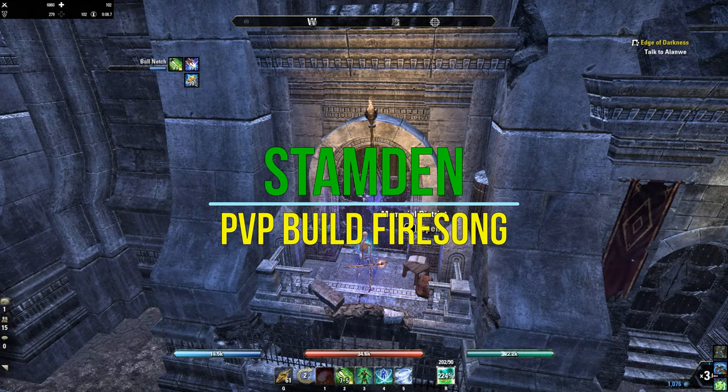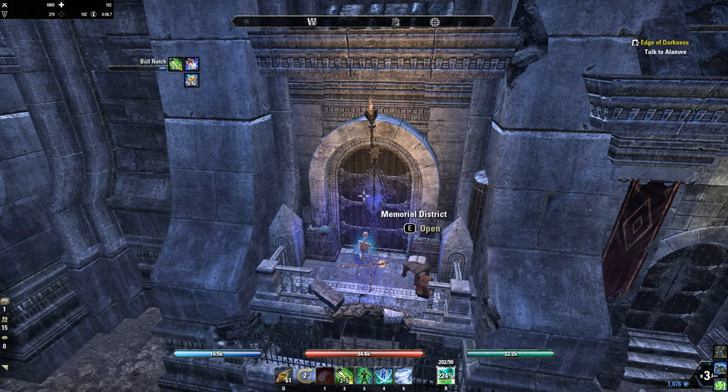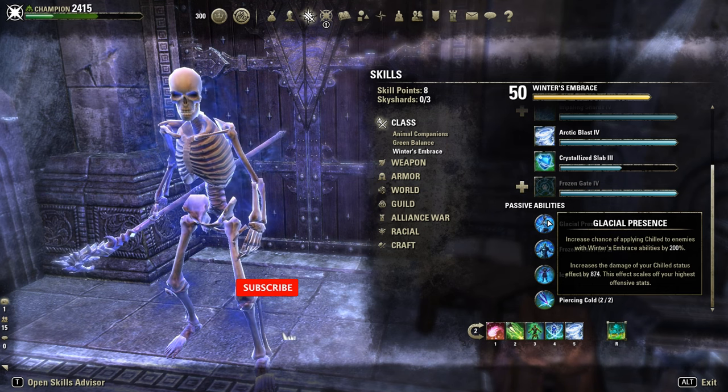What's going on guys? Luca with another PvP build for the Firestorm patch. I'm on my Stamden, my main PvP class, and oh boy, Stamden is as strong as the Magicka War on this patch. Survivability on top, pure burst damage, and with the new passive Glacial Presence, we do a ton of chilled damage.